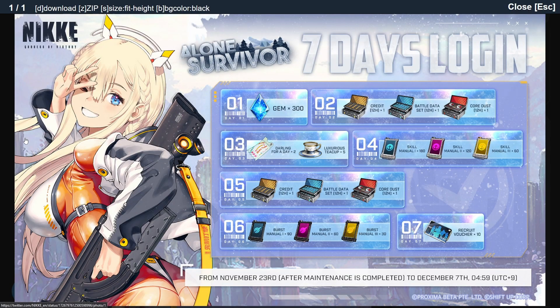It's looking like it's going to be pretty much the standard stuff. The first day is 300 gems, then it's followed by the 12-hour resource material. The next day after is going to be relationship boost, and the luxurious teacup is the unlimited squad-specific item there. Day four you get some skill manuals, day five you get another 12 hours of resources, day six you get some burst manuals, and day seven you do get those 10 regular vouchers.